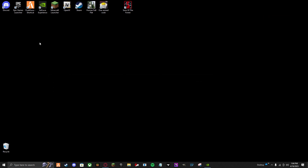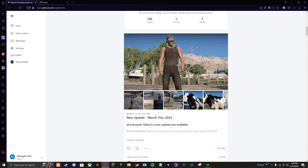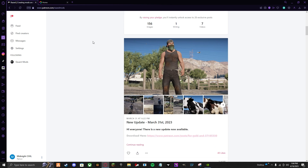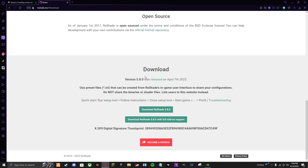I'm gonna teach you how to install Natural Vision Evolved for FiveM. First, you need to go to your browser, go to the Patreon — this will be linked in the description — pay $10 and then press download. It's about six gigabytes so it might take a while. Then you need to download ReShade — press the purple download button and then click the green one.